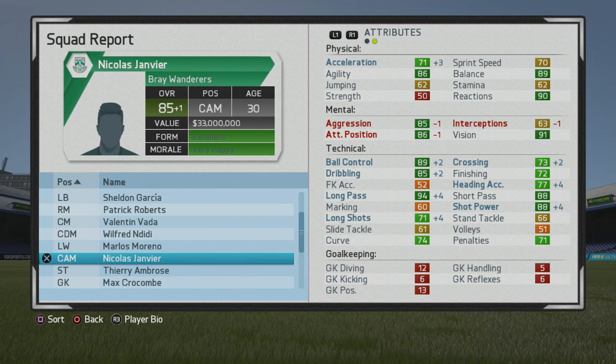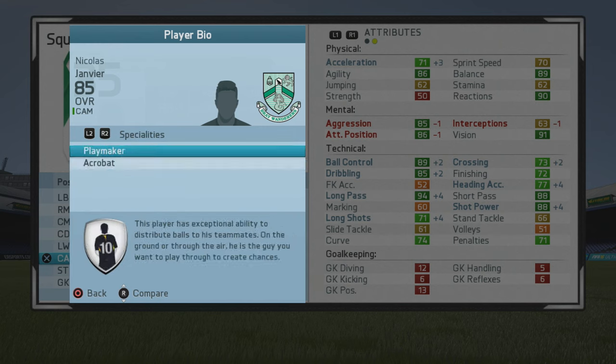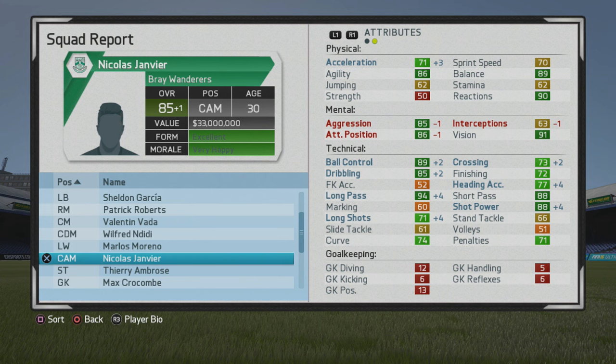He doesn't have the best sprint speed, but the agility and balance feel pretty good on the ball with the dribbling — the way you can cut in and make players miss. Once he does make players miss, he can use that very good passing to create chances. He doesn't have much on the weak foot or skill moves, but he has playmaker and acrobat specialties. His position ratings are: 82 as a winger, 83 as a center forward, 85 as a CAM, 84 as a center mid, and 82 as right mid or left mid.